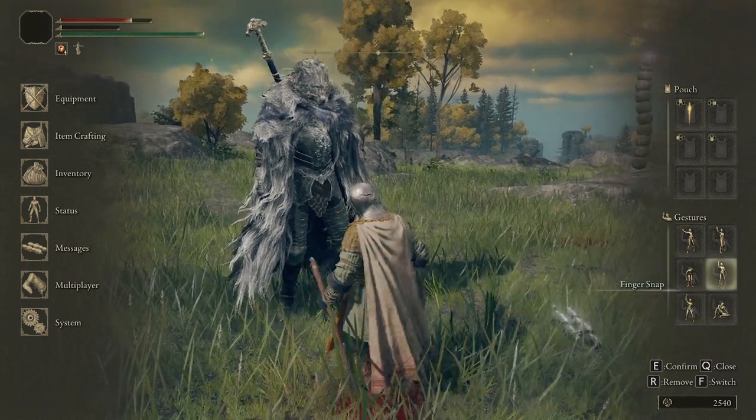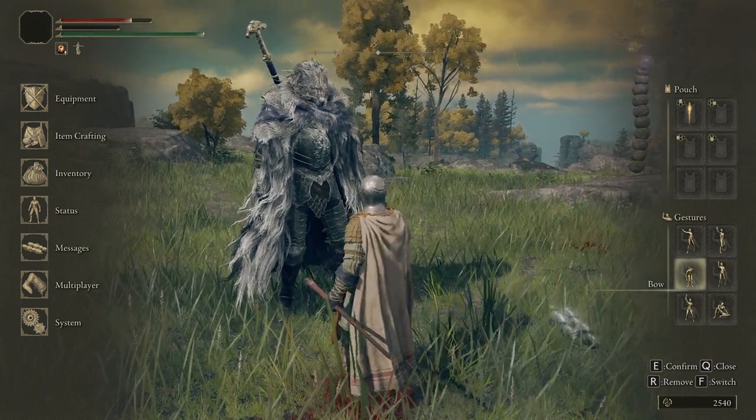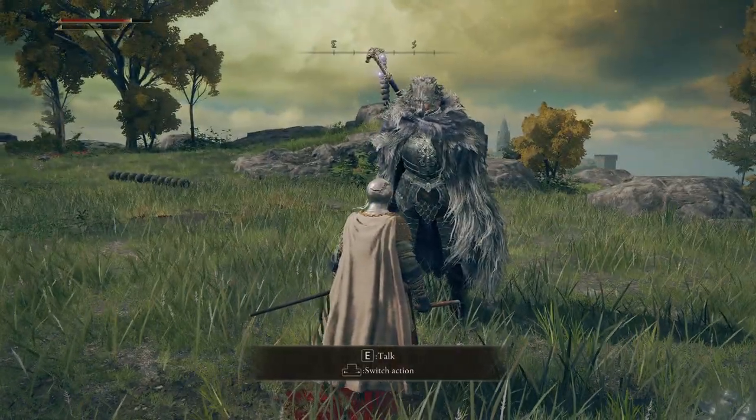So if you're trying to summon Blaidd in the Mistwood Hollow or wherever that is, you can snap once you pick that up. That is how you emote with mouse and keyboard.